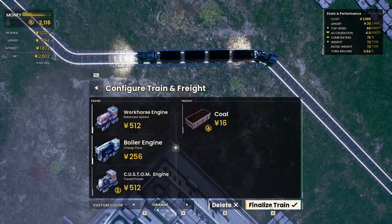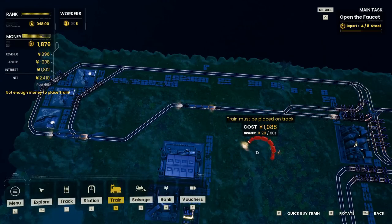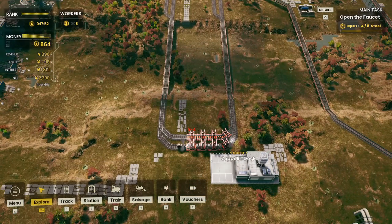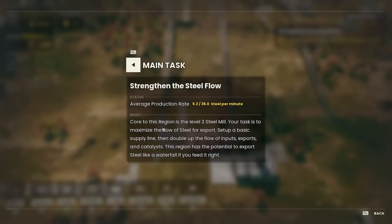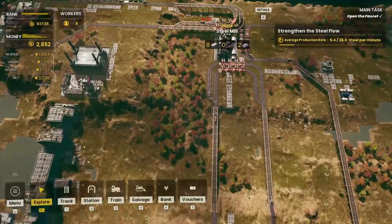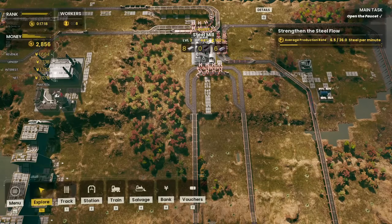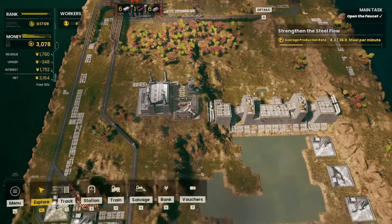We might as well start scaling up and adding more trains. We're cloning trains to add them to the loops. We run out of money briefly — the train costs a small amount — but we manage. With the next steel delivery coming in, we can see the production data: average production is five out of 36 per minute, and our task is to maximize the flow of steel for export. The mission says: set up a basic supply line, then double up the flow of inputs, exports, and catalysts. The region has potential to export steel like a waterfall.